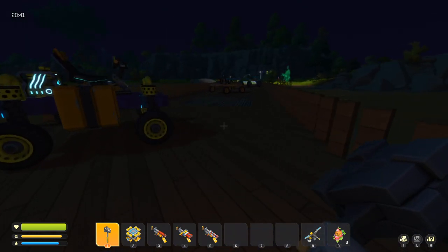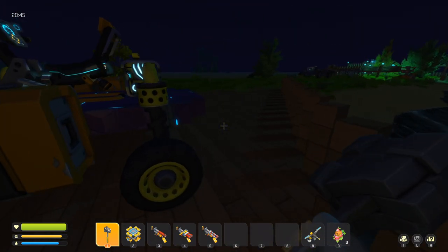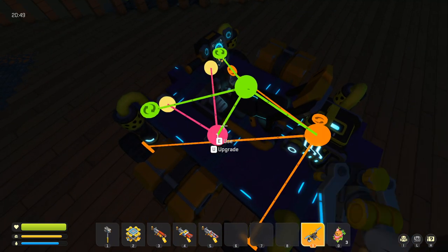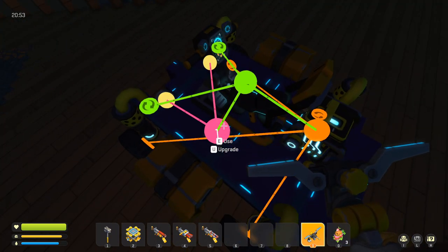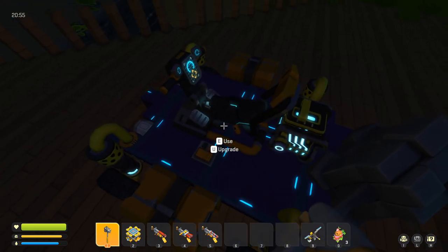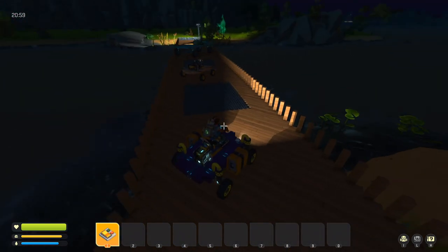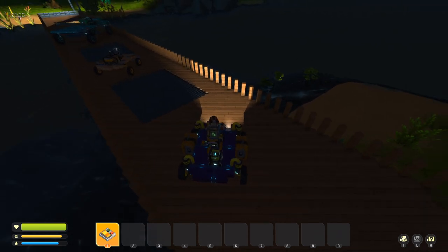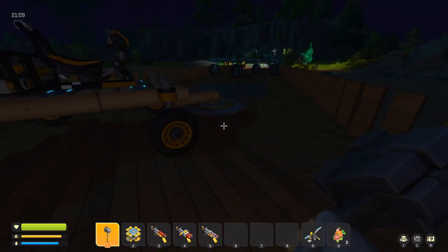Over here we have our scouting vehicle, which I use to drive around and loot the area. On this car I have one switch connected to the seat and to the two headlights. When I'm driving and it gets dark, I can just press one — as you can see on the hotbar, one is the switch — and it turns the headlights on and off. That's really helpful at night or if you're going through a dense wooded area.